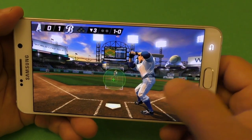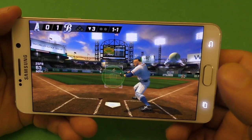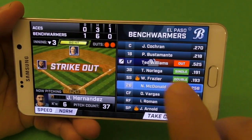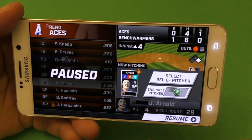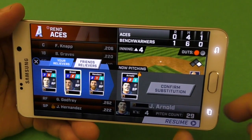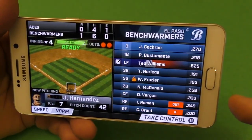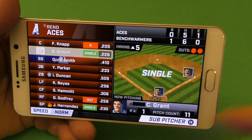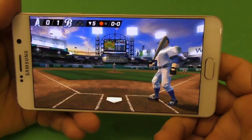Foul ball. One thing to keep in mind — you can also interfere. Like if you want to sub a pitcher, you go ahead and select a relief pitcher. Confirm. And right there I go ahead and relieve a pitcher. I can also do the same thing with the batters as well — I can take over and choose to bat for anybody.